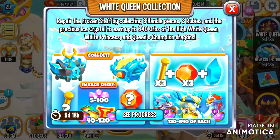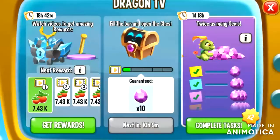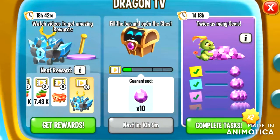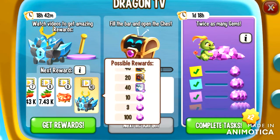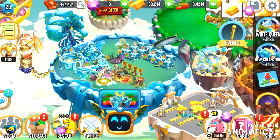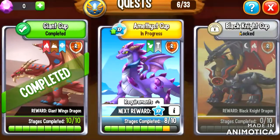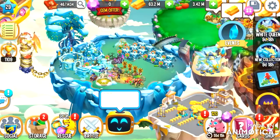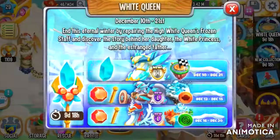You can get them from these chests - each time you'll get one from here and one from this chest. Right now, one is available at the Dragon TV, where you'll have a chance of getting yourself one of these, which you'll need if you want to get yourself the Empowered High White Queen Dragon. So those are the ways you'll be able to get these chests.